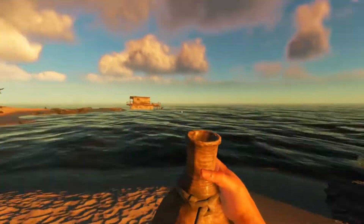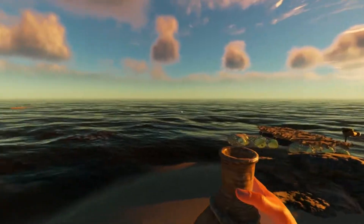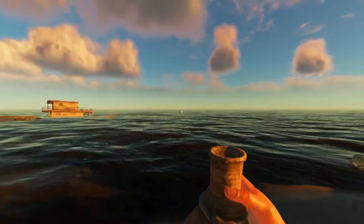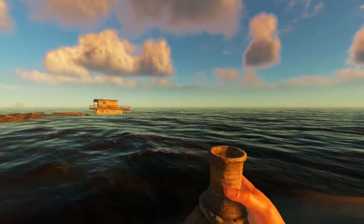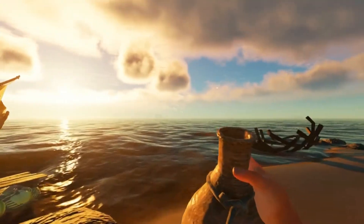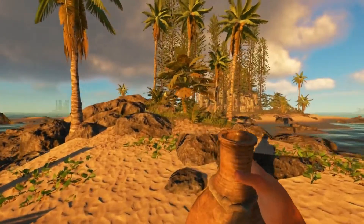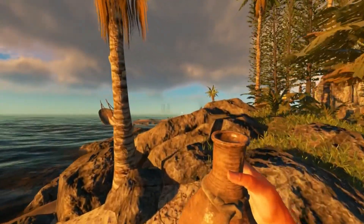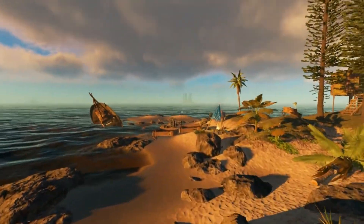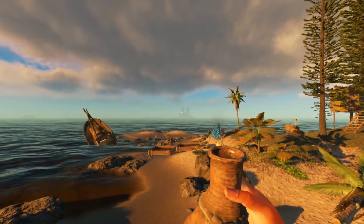Welcome, ladies and gentlemen, to another episode of Stranded Deep. We are in the experimental build 0.30. That island over there is one I've had my eye on — that is Rome Island. This one I named Creator Island, which should have been Yucca Island from Tezza. I forgot completely about that, so in compliments to you I will name that one over there Yucca Island.